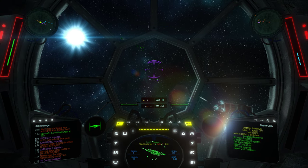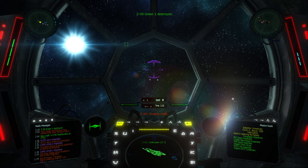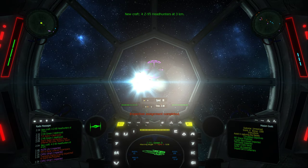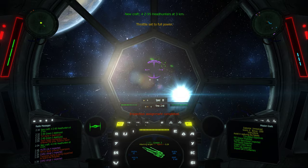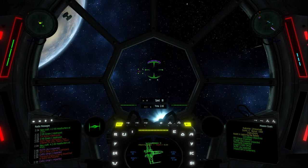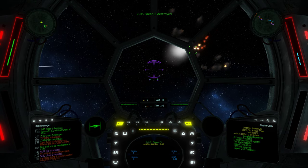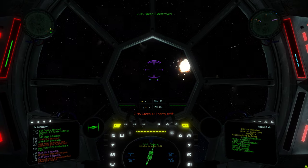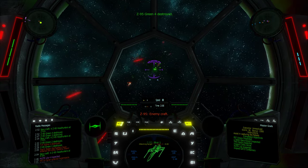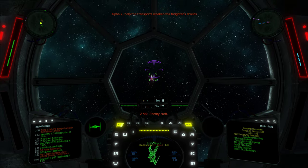A2, attacking craft dead ahead. Great shot! Got it. Got him. Their shields are out. Alpha 2, help the transport. They have been disabled. Good kill. Got him!